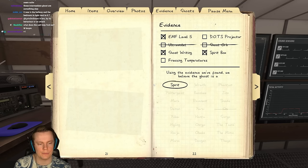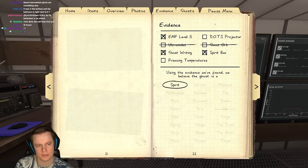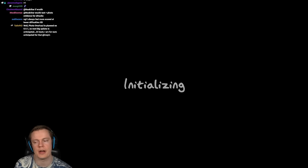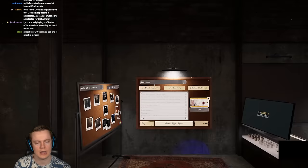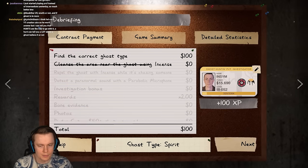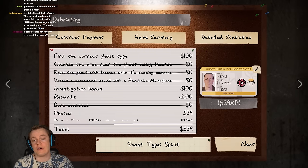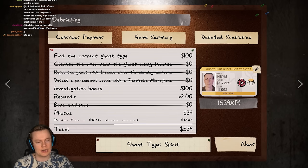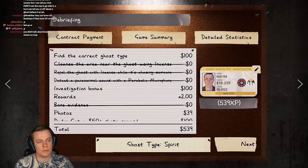The salt helped me rule out the wraith because the wraith cannot step in salt. It was a spirit though. With that, we get 500, and that is basically purely off of just getting the ghost, cause we didn't do anything else. So you can already see that the rewards are getting way higher.